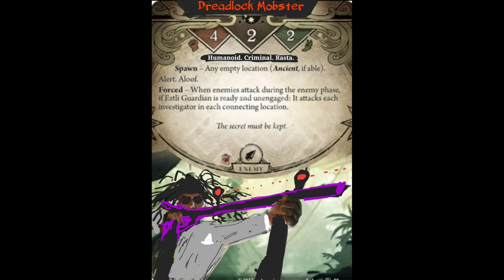Finally, let's look at a non-Hunter Aloof enemy. The dreadlocked mobster sits in the trees shooting at you from afar. During the enemy phase, they attack you if you're not at their location but are at a connecting location. If you do move to their location, they hide in the trees and they won't attack you because they're Aloof. But the minute you move away again, they'll shoot you if you're at a connecting location during the enemy phase. This is interesting because the enemy deals damage without engaging you and still remains Aloof. So if you want to kill it, you need to move to its location, use an action or a card to engage it, and then attack.